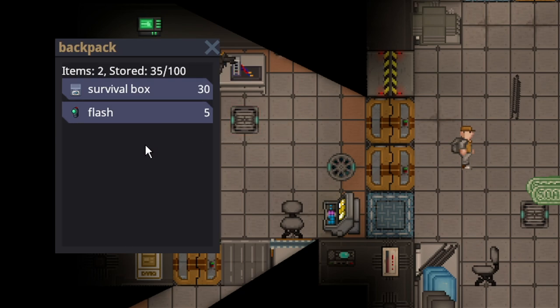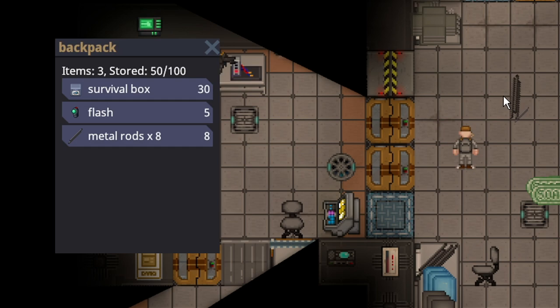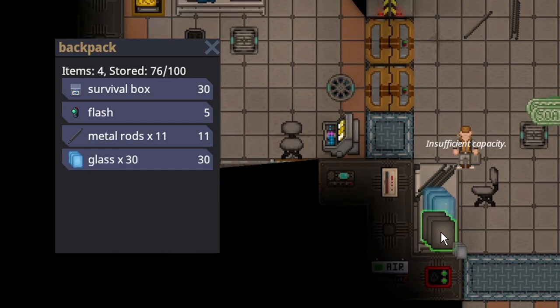If you split items in your inventory, your backpack doesn't recognize the correct size right away, but if you try to just update it, it'll be fine.